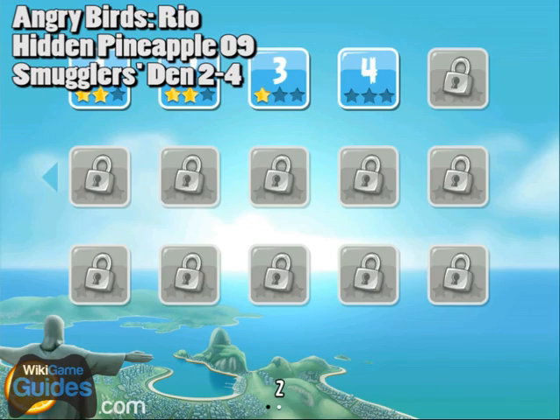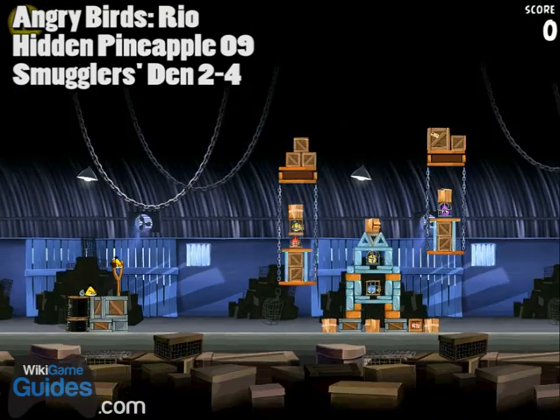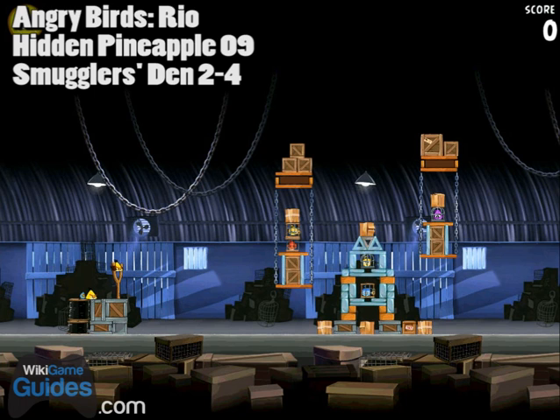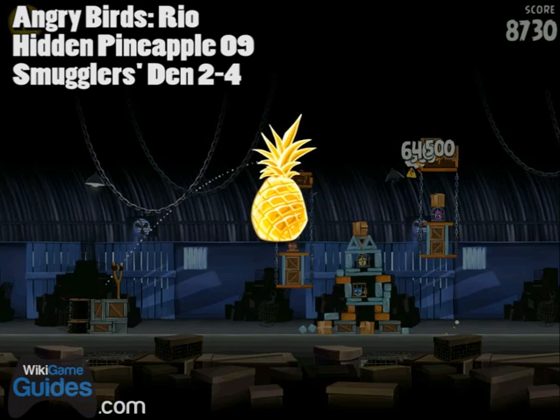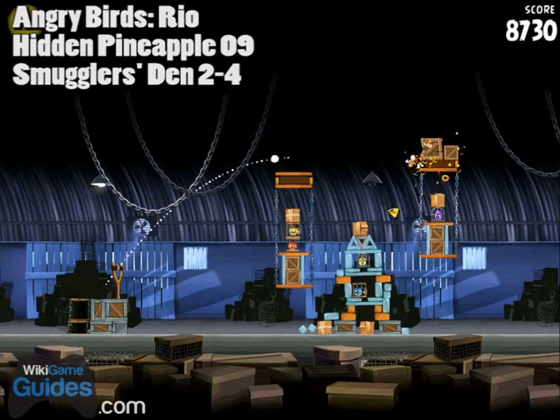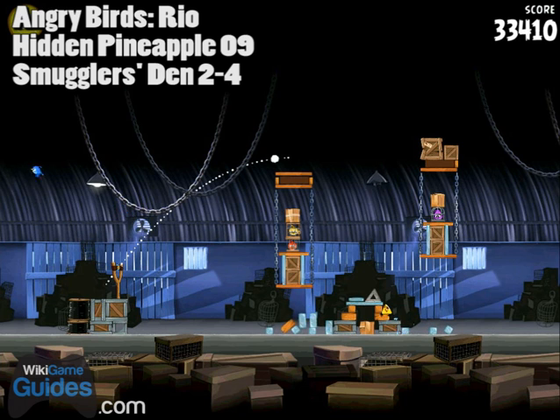Hidden pineapple number nine on level 2-4. This one's a little trickier to find — it's way up high on the right. Use the yellow bird to break those boxes that are kind of in the way of getting a super high shot, then use the second yellow bird with his boost to slam that box. I got a little lucky and kind of missed on the low end, but it still got it.